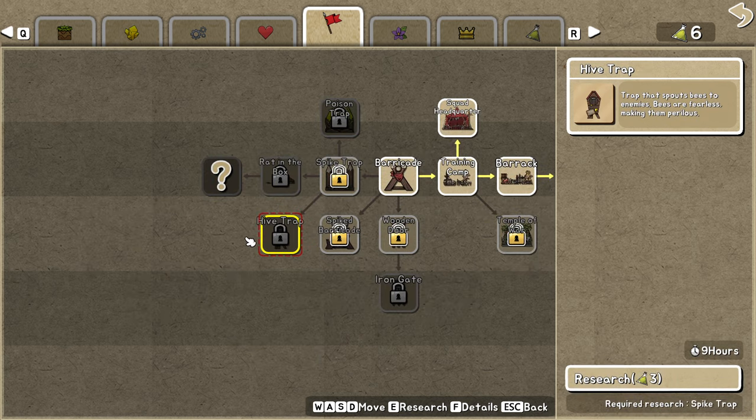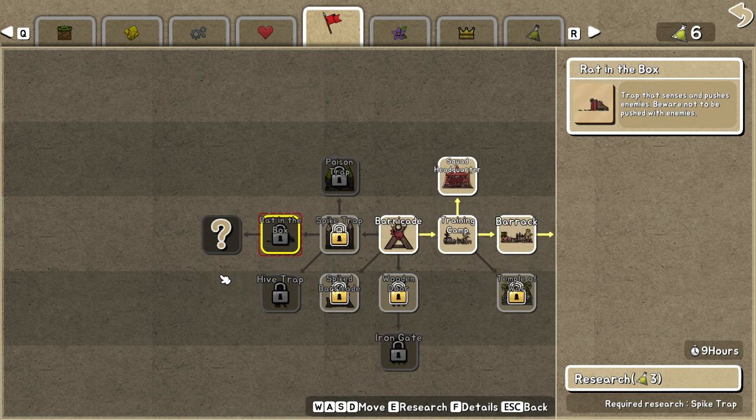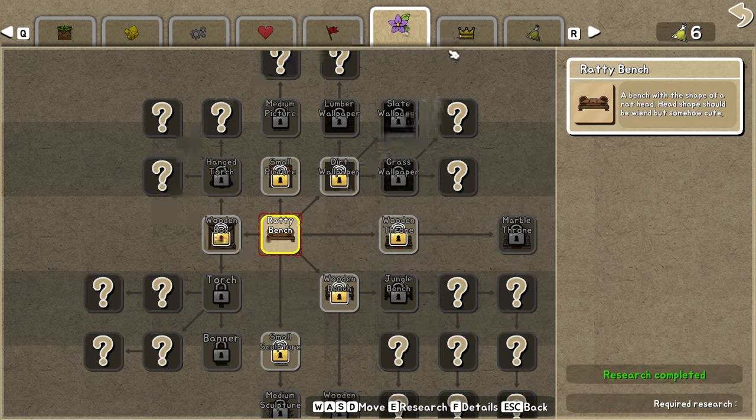The hive traps will be interesting, but as you saw, it can be very hard to have the bees and manage them because you need the flowers and an entirely different structure in your society to make the bees work for the traps.